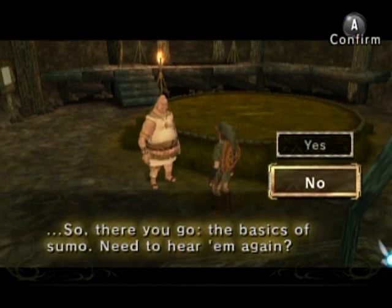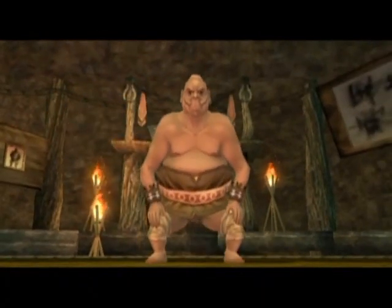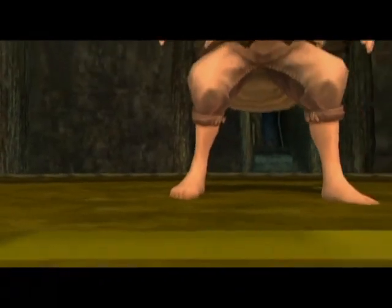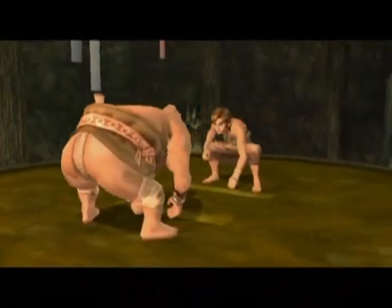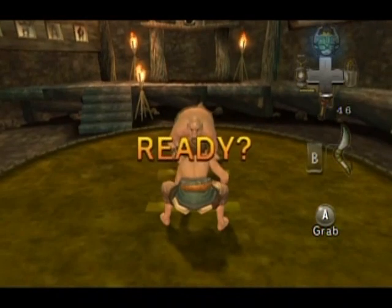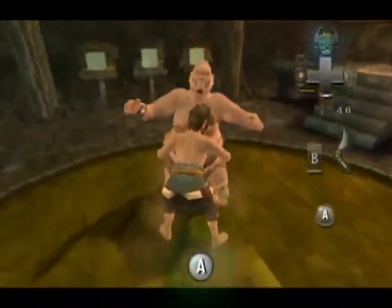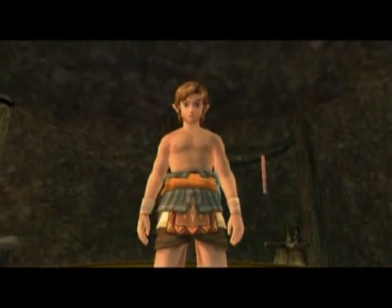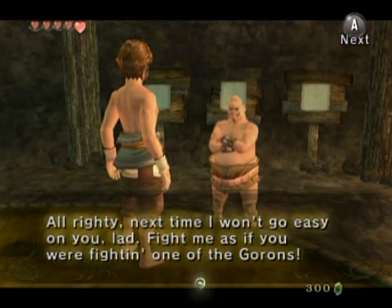A to slap, and control stick to sidestep. Let's do this! It's a lot of button mashing at this point, and it's quite easy to do actually. I didn't even bother sidestepping whatsoever. Despite how scrawny Link looks in comparison to Bo here, he does a pretty good job. He's strong enough to repel him, but the second one's a little bit tougher.